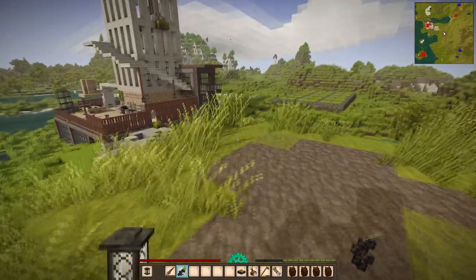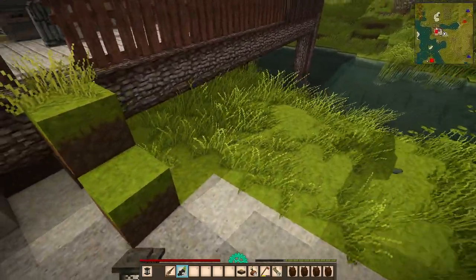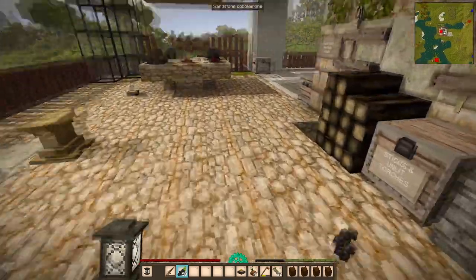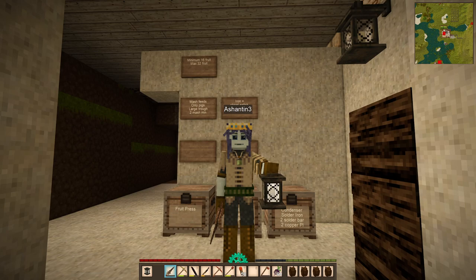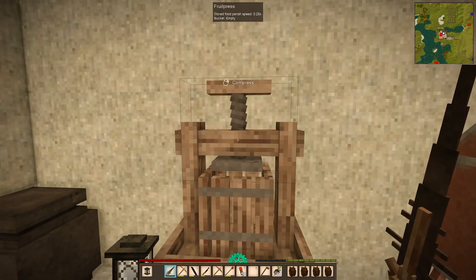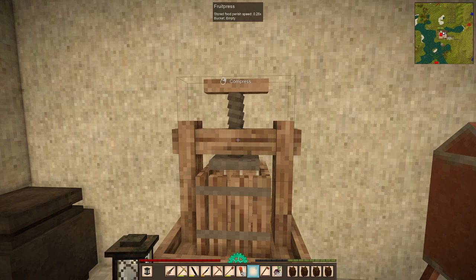To press fruit we need a minimum of 16 berries. Let's come over here and go down into our cellar. In the fruit press there is a minimum of 16 fruit as I've mentioned, but there's a maximum of 32. Also, when we want to press fruit, we right-click on this bar to press the fruit until it's completely pressed. Then if you want to unscrew the pressing mechanism, you right-click again. So both mechanisms are a right-click.